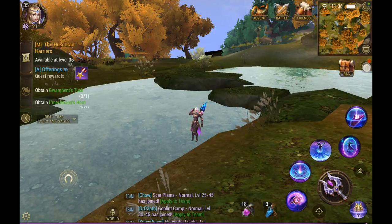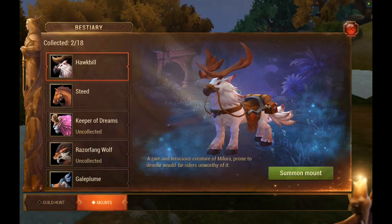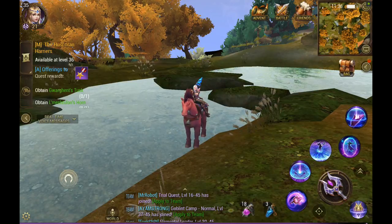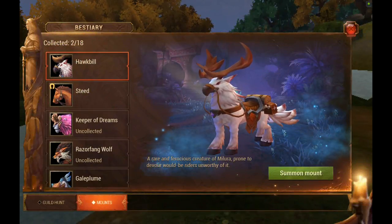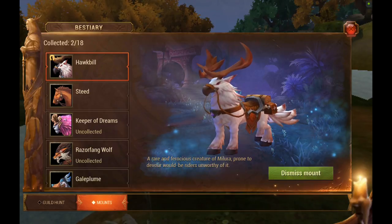Here's something else I wanted to show you. If you click here and go to Beast, it will show your beasts and how many you have — I've collected two. You can summon one and it will automatically be active. If you want to switch to the other one, just select it, and you can see the little icon on the side when you come out of your mount state.